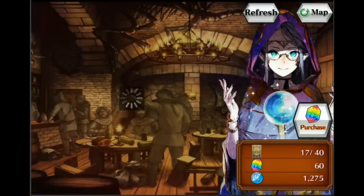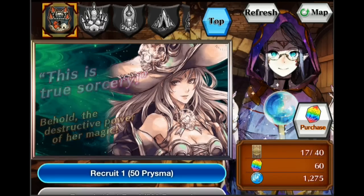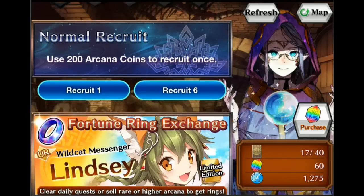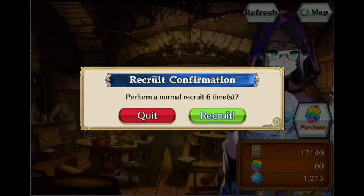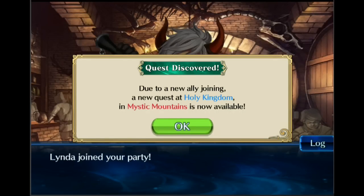The tavern is where you summon new people. It costs 50 prisms to summon, or you can save up 500 prisms to summon 10 and get one for free. You also get arcane coins that you can use to recruit. We're going to recruit six people here. This is probably the standard summon — and these guys you'll probably use to fuse with your existing heroes to make them stronger. We just unlocked Mystic Mountain, a new adventure.